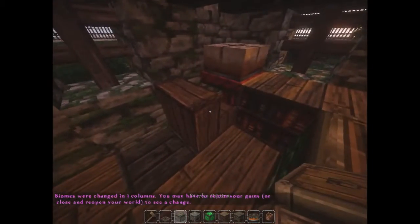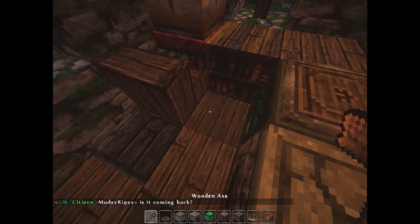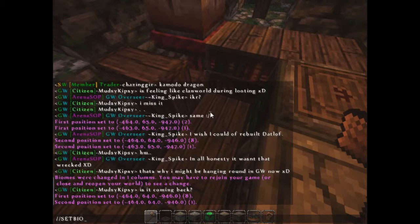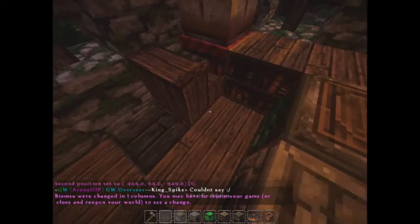We'll just leave that how it is. Could always change this to two of the extreme hills. Awesome. And then place that trapdoor.